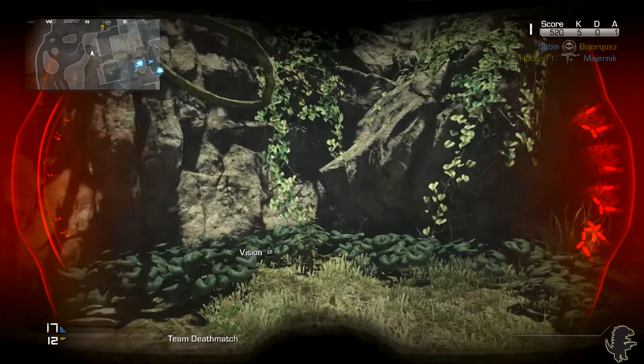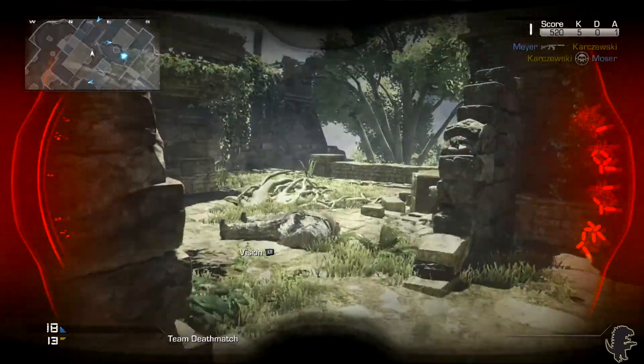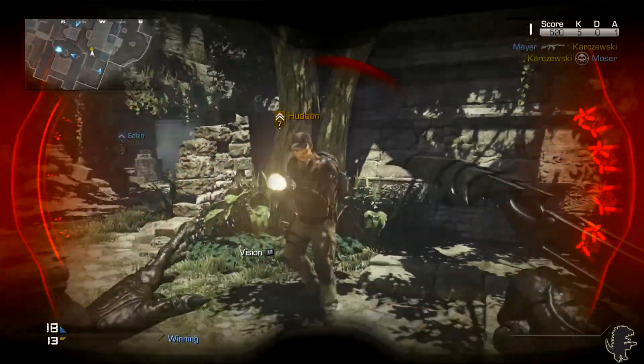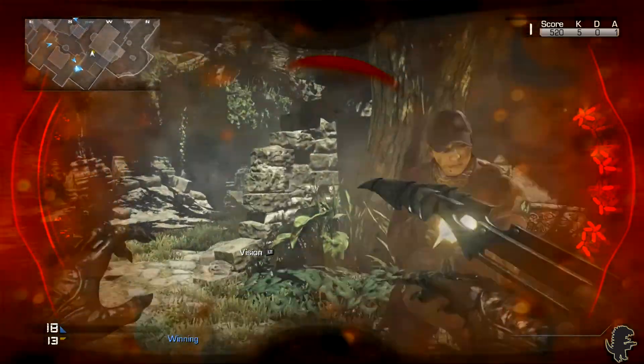I find that the invisible cloak is quite hard to spot, especially from a distance. Up close it's a little bit easier to see. Like the invisible cloak, you also have heat vision mode where you can switch back and forth between heat vision and normal vision seamlessly with the push of a button.